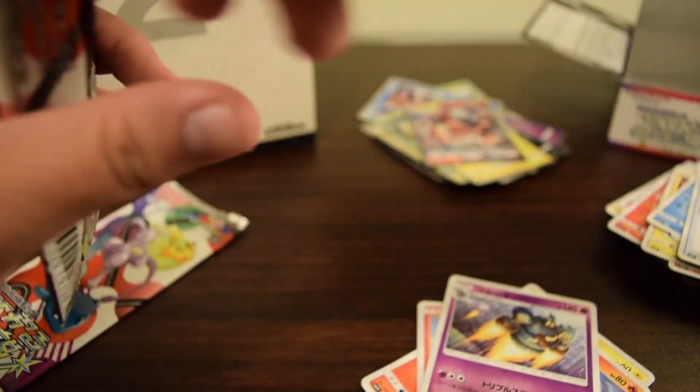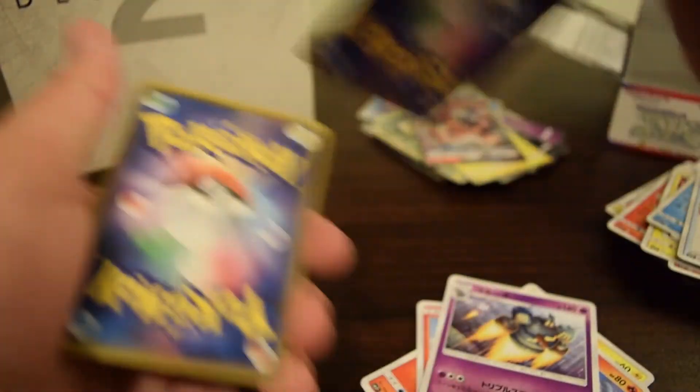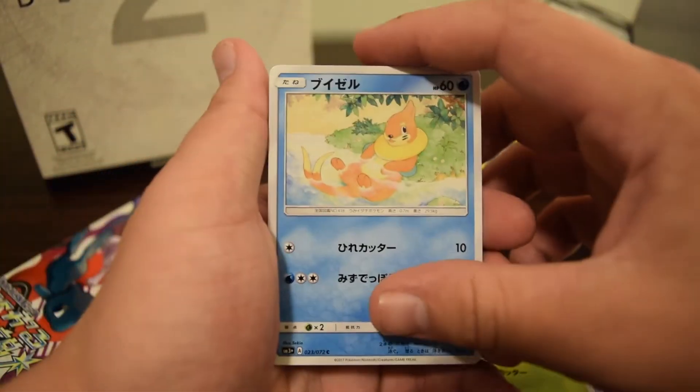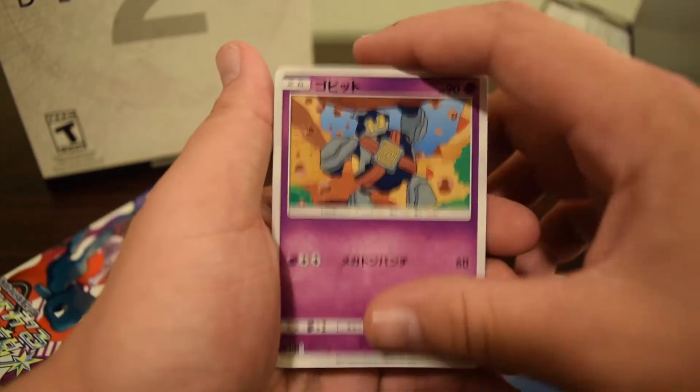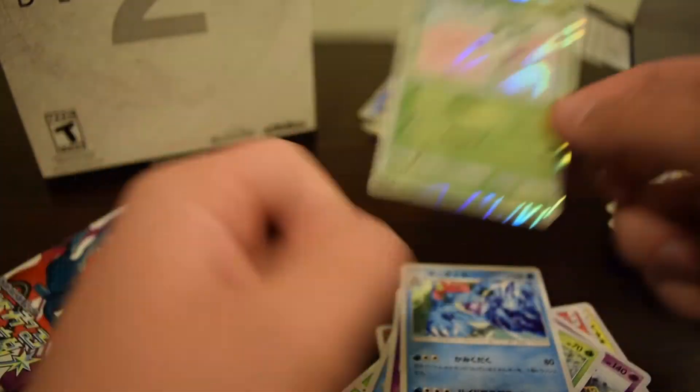Thinking no full art out of this box. Double colorless energy, Bulbasaur, Buizel, Gulpin, Feraligatr, and Shaman holo — really cool looking art.